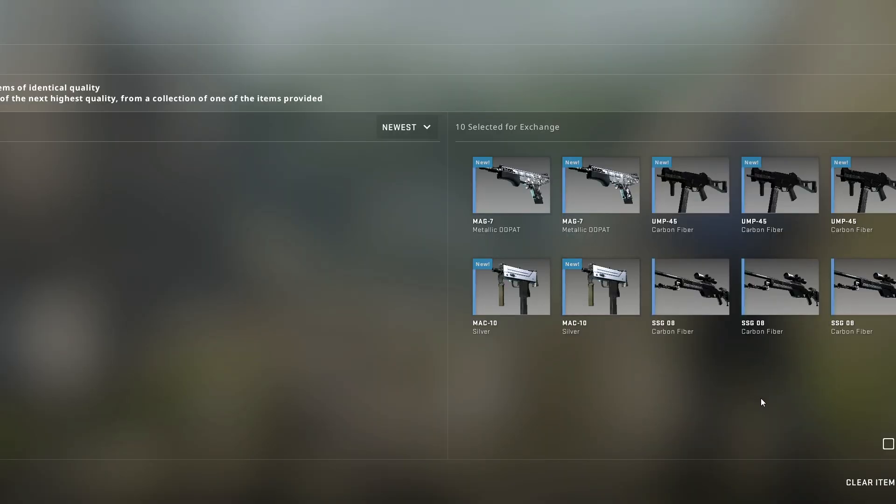Next up, we have a trade-up for the Vertigo mil-specs. We're using five Baggage skins, two Train skins, and three Vertigo skins.